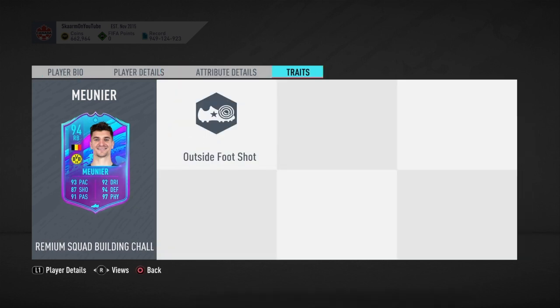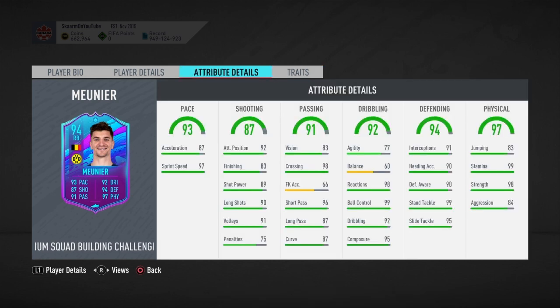Moving on to traits, he does have the outside foot shot trait, which is a great trait on an attacker. However, this is a right back, so only if you play him in a box-to-box midfield role would that trait actually have an effect on this card.